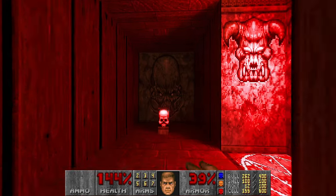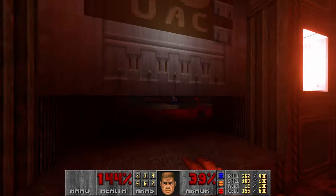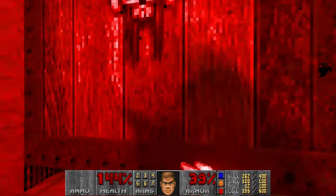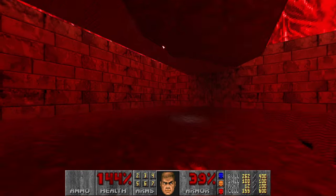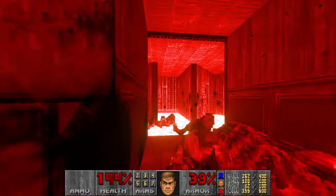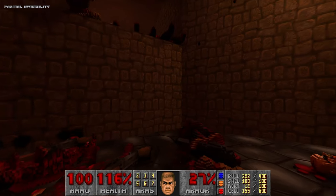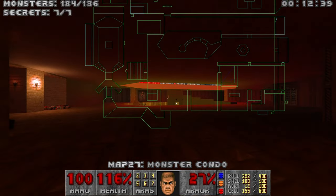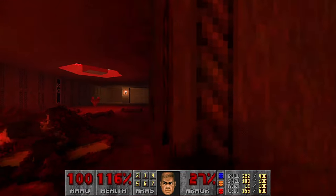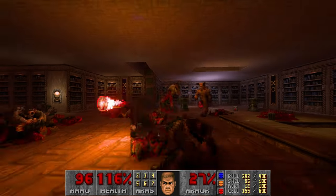There might be some lost souls left. Let's check this area first. Or maybe I missed some small section with a secret, some enemies. Nothing here, nothing here either. Let's grab the partial visibility because it counts toward the item count I think. Two enemies left. Oh well. I don't remember - I killed this arachnotron. Oh of course, never pressed the switch.